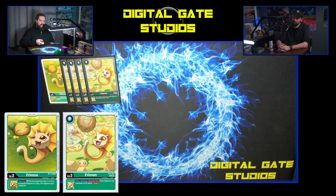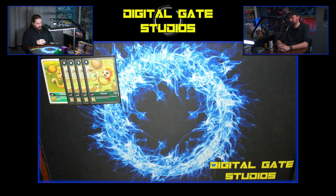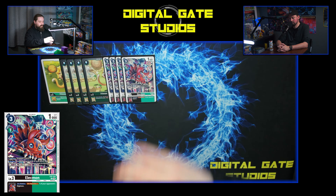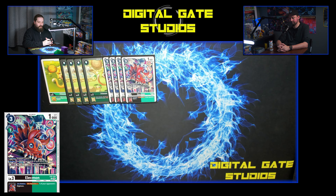What I love about this set is the fact that they gave us so much Leomon-specific support. It's important that we talk about the eggs — they gave us two green eggs in this set. This was the green set. It's been a while since they've given us a lot. I'm playing BT1 Freemon as my fifth egg — while your opponent has two or more suspended Digimon, this Digimon gains plus 2k. 2k on an egg is not bad.